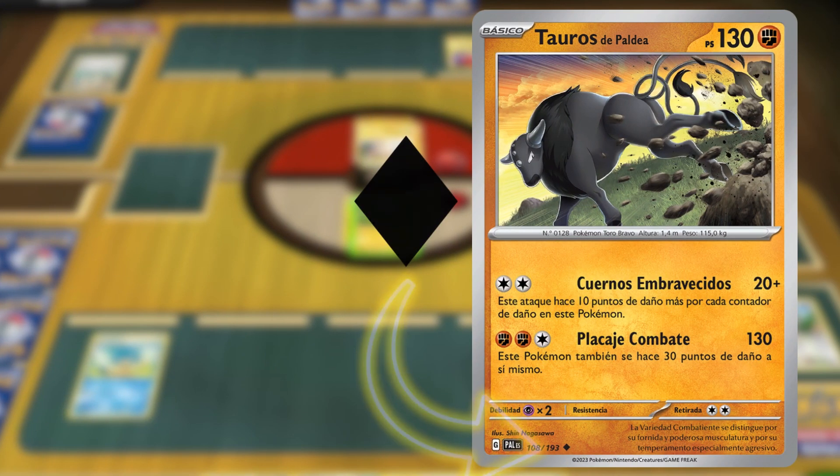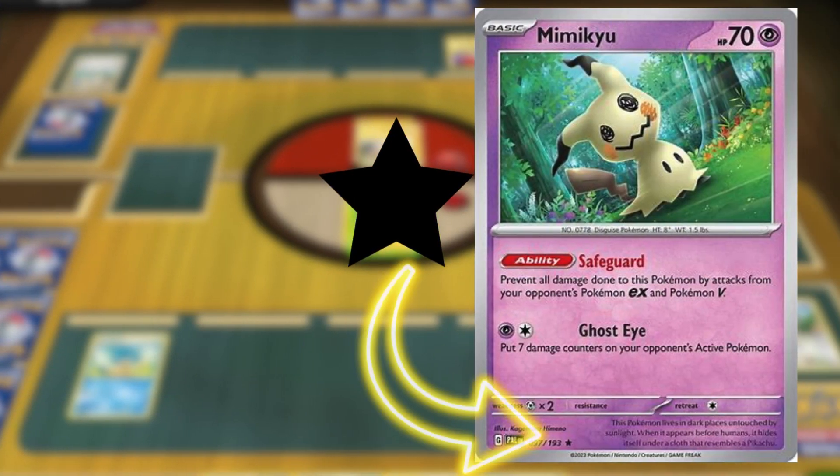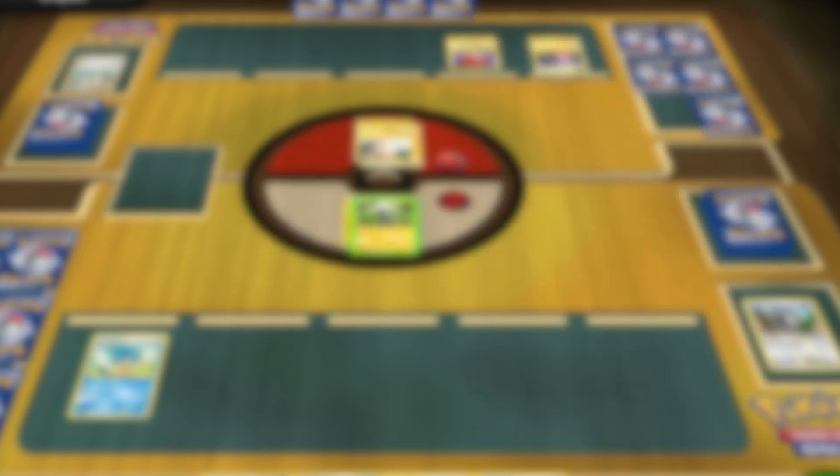Next, we see cards adorned with a diamond, symbolizing their uncommon status. Finally, cards bearing a star at the bottom are classified as rare. Rare cards are produced in significantly smaller quantities compared to common or uncommon ones, thus holding greater potential value.